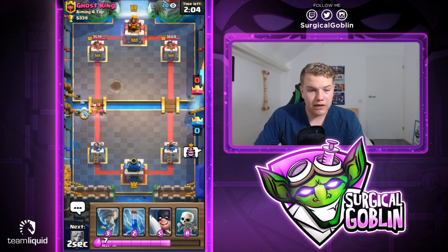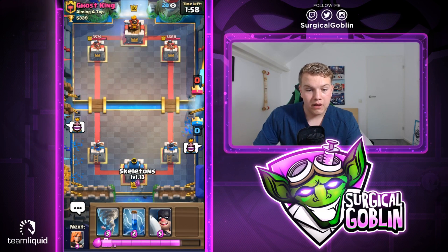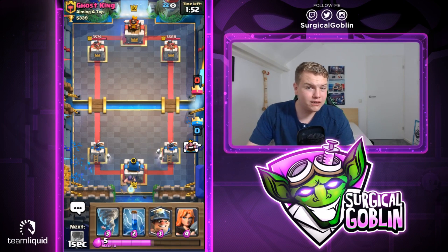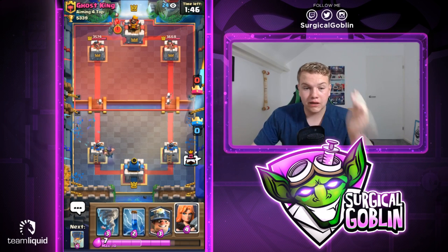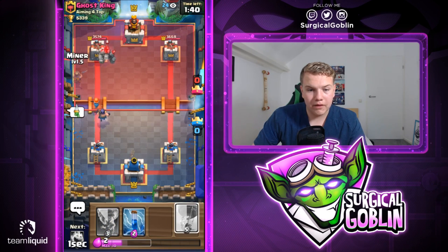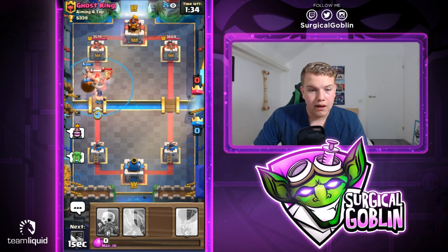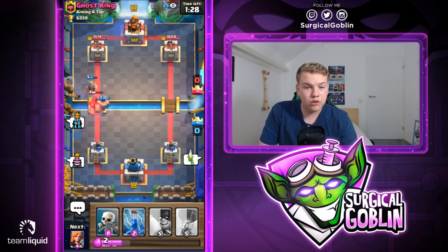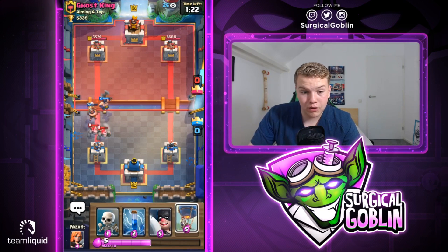The level seven balloon doesn't kill max archers but brings one into one-shot range. I'll go with ice spirit just because I don't want to take any damage and I need to cycle. Let's go with skeletons. He has wizard in cycle — he's already shown it. He has furnace, wizard, and archers as air counter. I'm guessing he doesn't have anything else because he would have dropped it when I sent the lonely balloon to the bridge. Let's go with valkyrie — wow, I meant to drop balloon but I'm misclicking recently. Let's go with tornado and ice spirit to take down his wizard.